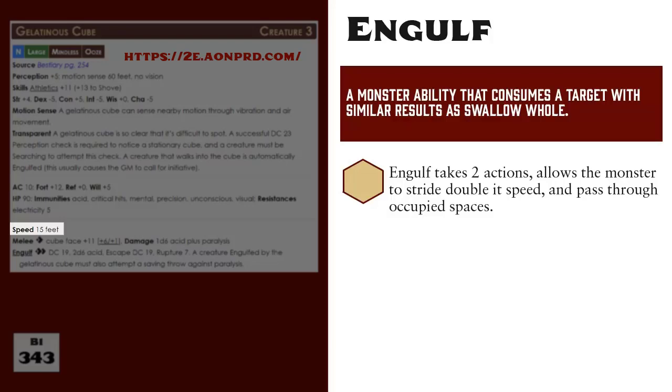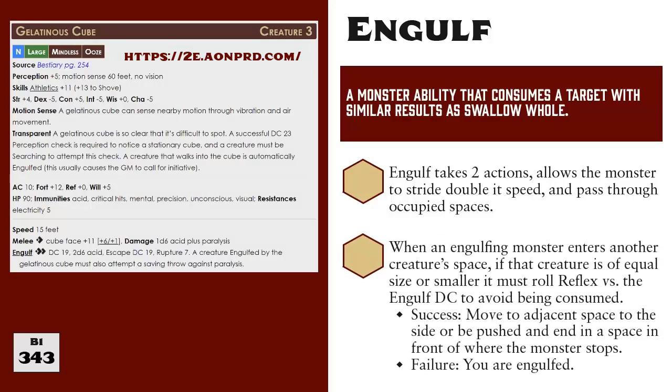Using Engulf takes two actions and allows the monster to stride up to double its speed score and freely move through the spaces of any creatures in its path. In the case of a gelatinous cube, it has a speed score of 15 feet, so it moves 30 feet when using Engulf. When it enters another creature's space, if that creature is of equal size or smaller than the engulfing monster, that creature has to make a reflex save versus the engulf effect's DC. The gelatinous cube is size large, so it can freely move through any creature's space, and if that creature is size large or smaller, it rolls a reflex save versus DC 19. If that creature is size huge or larger, the gelatinous cube can still move through its space but cannot affect it with Engulf. If the targeted creature succeeds the saving throw, they can choose to either jump into a square to the side of the engulfing creature's path, or be pushed in front of the monster's movement and placed in an empty square in front of wherever the monster stops.